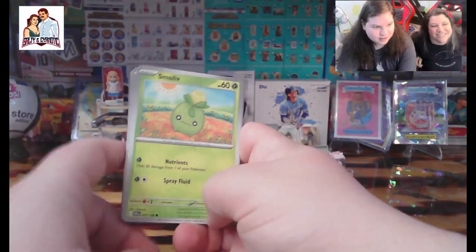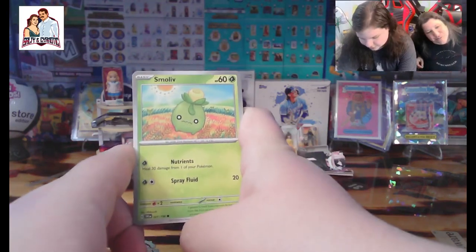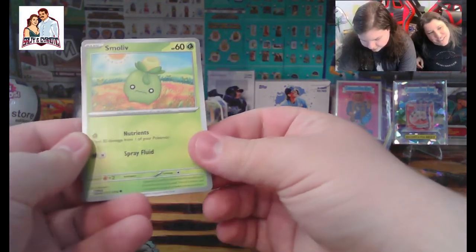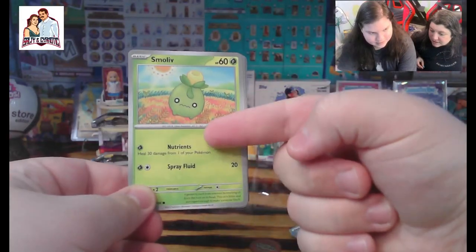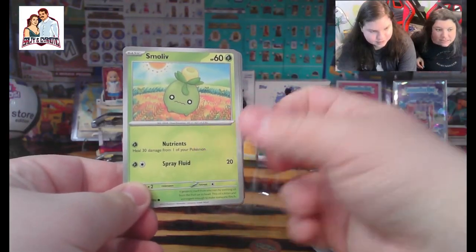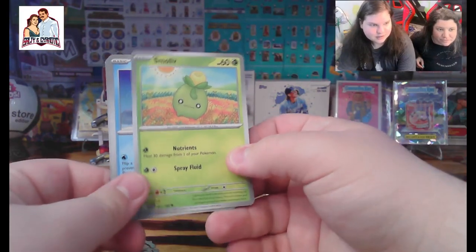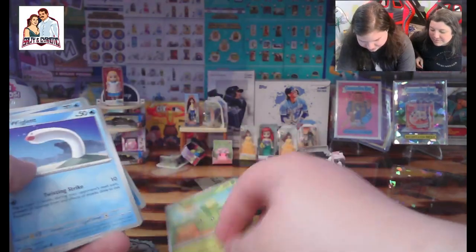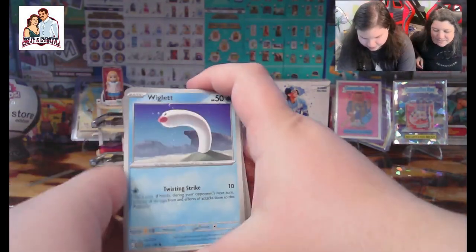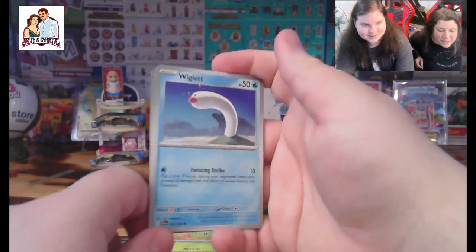Alright, got a small Smoliv — oh look at that little guy, so adorable. He's small. One of his moves is Nutrients — nutrients for his allies. That's pretty terrible. Wiggle it. Move along.